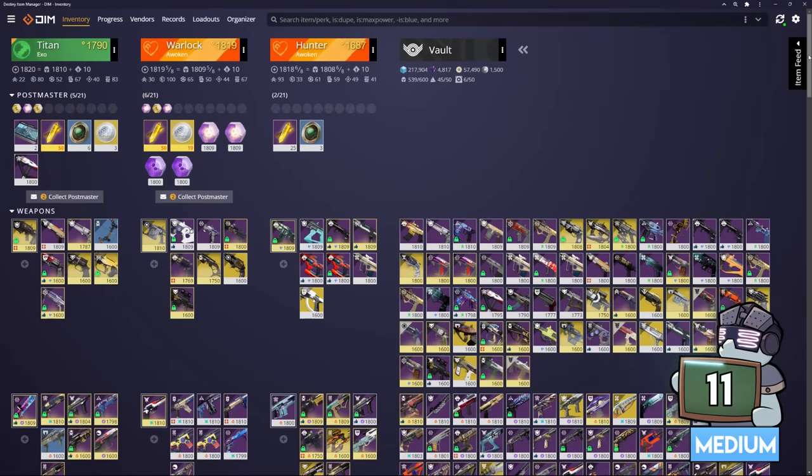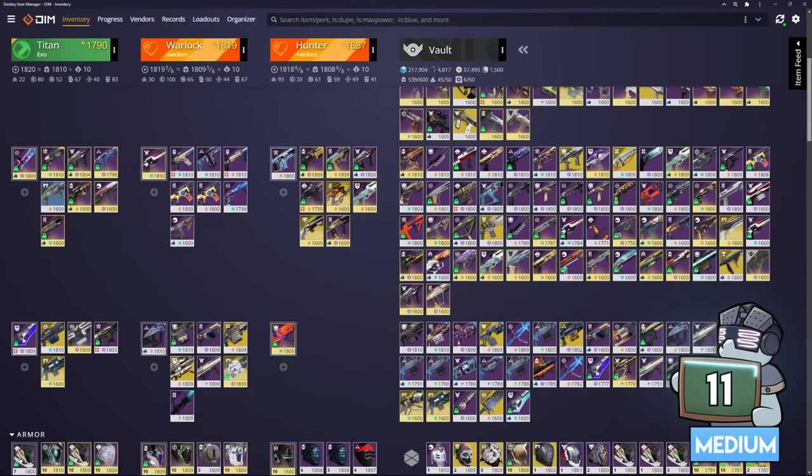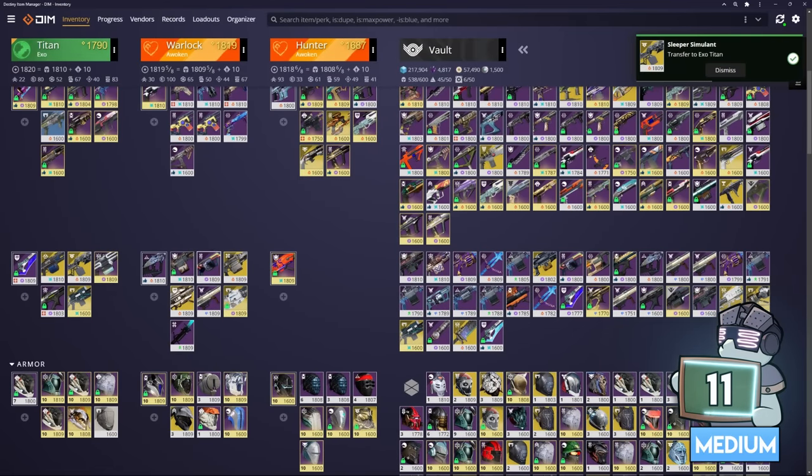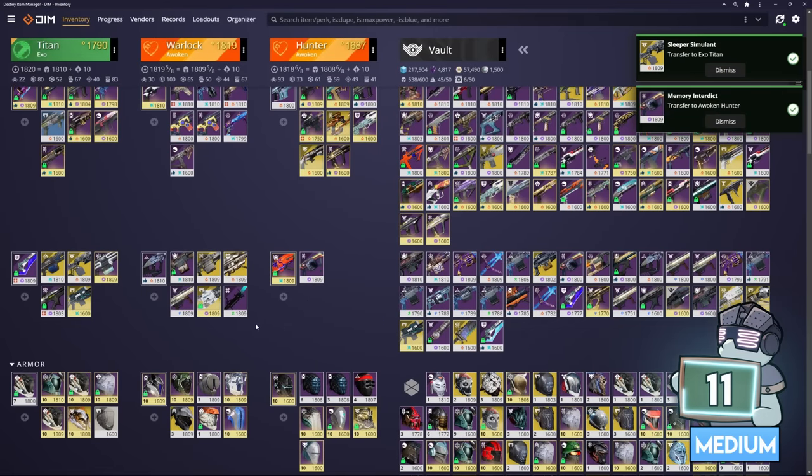The word DIM is tossed around quite a bit in the community — it stands for Destiny Item Manager. It's a third-party program that can be used to manage all of your gear, like pulling weapons from the vault and moving them across your characters.